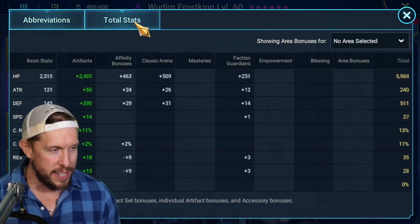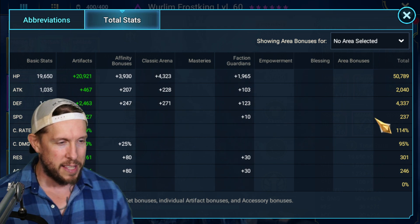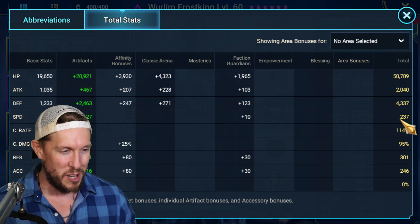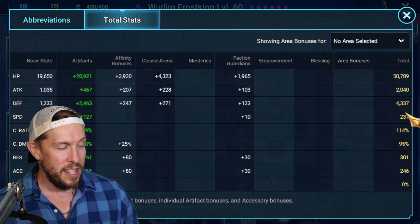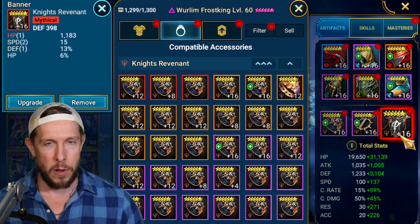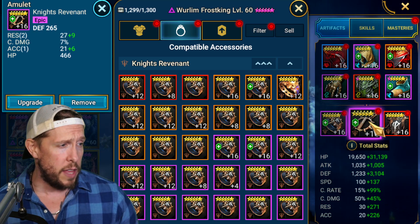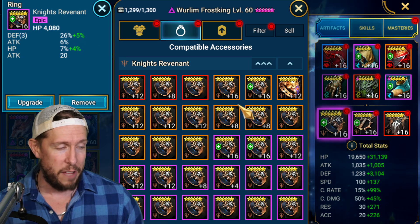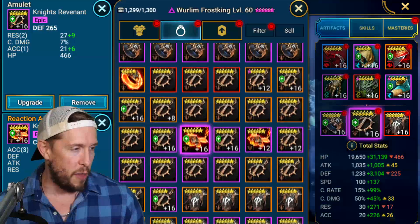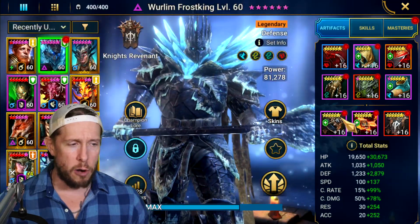Let me show you how I built him. I threw Crit Rate on the gauntlets — I want some damage but I'm not going to min-max him like a traditional nuker, because the highlight of this champion is survivability. I'm prioritizing HP, defense, and speed — you want a little accuracy to land the freeze on the A1, but as we discussed, if you don't land it it's not the end of the world. I'd go defense on the banner, defense or crit damage on the amulet, and HP on the ring.